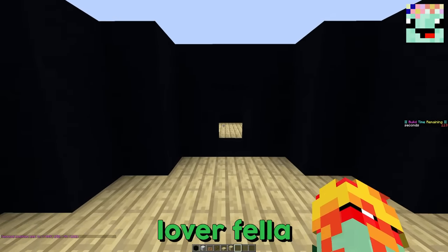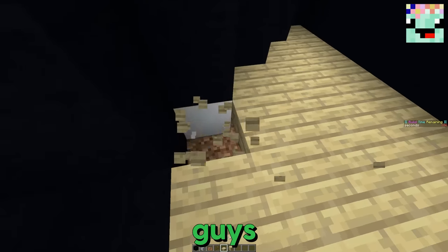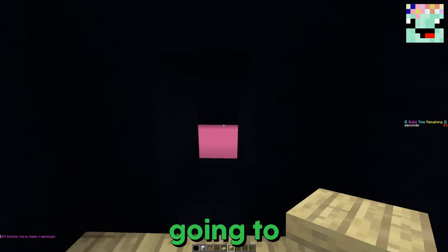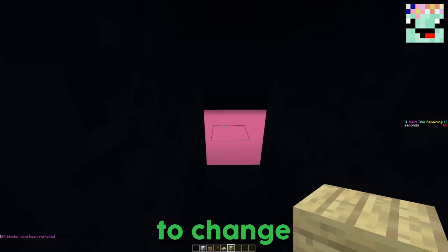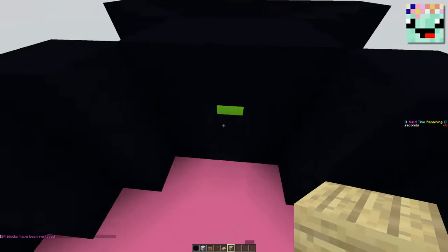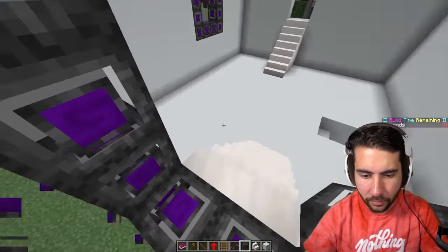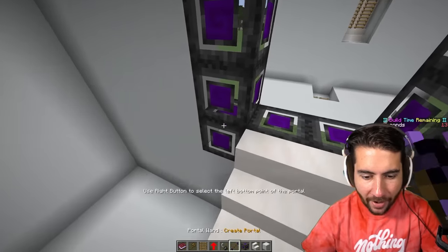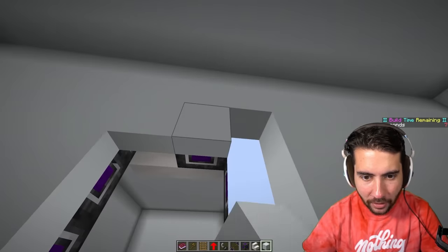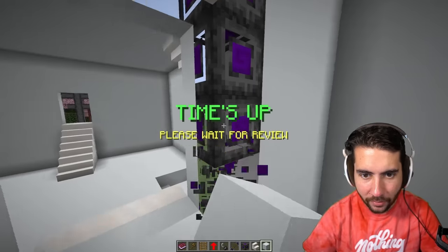We're going to bring Loverfella over here. There's birch wood on both of the floors — that's what it looks like in here. But as he walks through, I am going to change all of the slabs on this side to a different colored block with pink concrete. He's going to walk through, turn around, and then the whole blocks are going to change. Then when he comes back, we're going to slash slash replace with lime green concrete. This is going to be absolutely amazing.